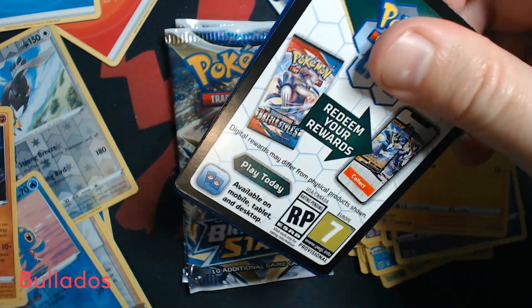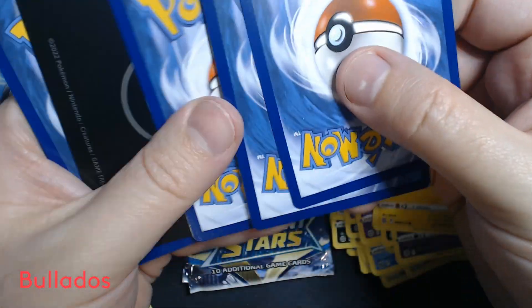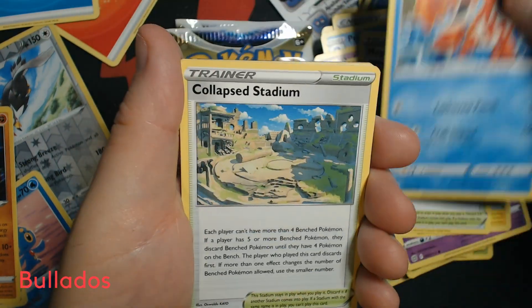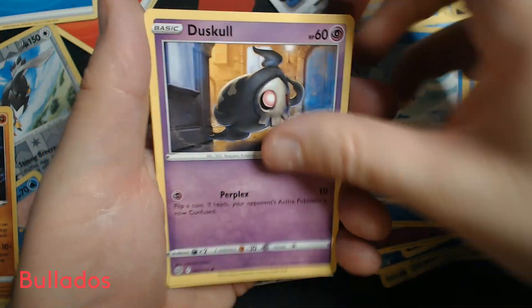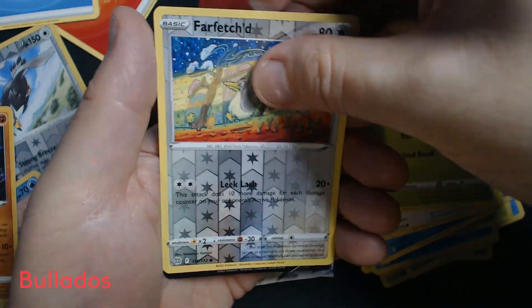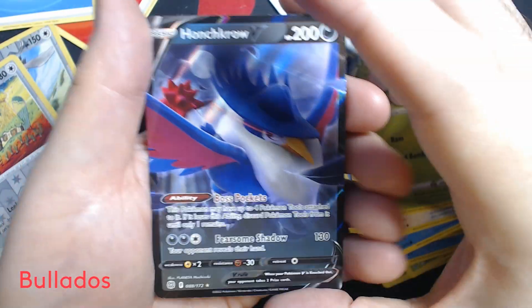Three packs remaining. Something interesting this way comes. And there's our V-Star Marker. Magma Basin, Crawdaunt, Collapsed Stadium, Dedenne, Cubchoo, Duskull, Farfetch'd, Execute, Reverse Holo Farfetch'd, and Honchkrow V.